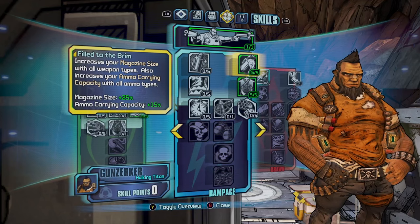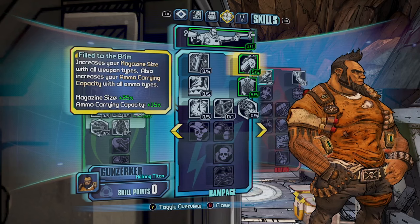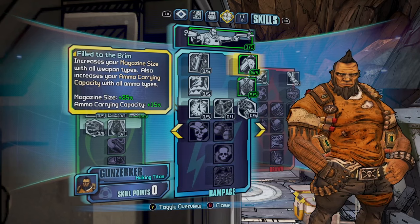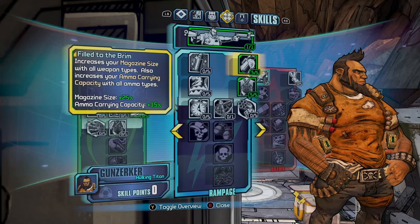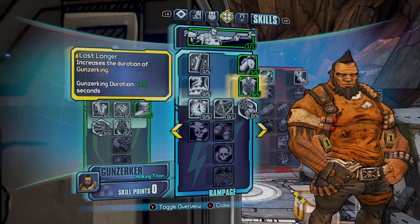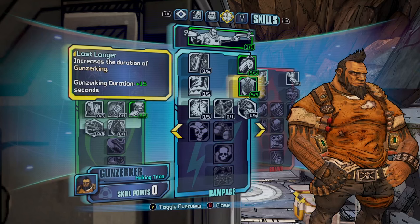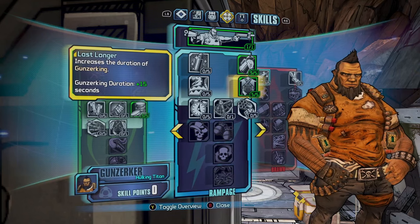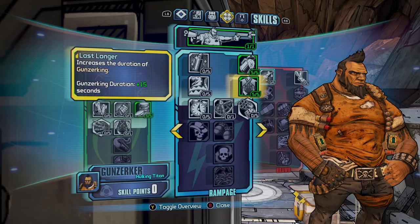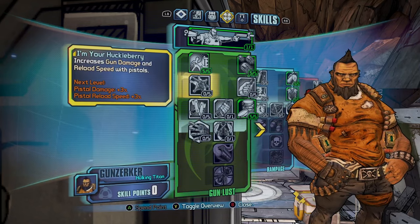Then move over to the Rampage tree and get Filled the Brim, which increases your magazine size by 25% with all guns and your maximum ammo carrying capacity by 15% — quite nice. Then there's Last Longer, which just increases your Gunzerking duration by 15 seconds, so that's an extra 15 seconds running around with two guns.